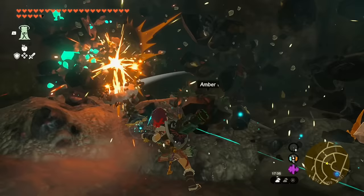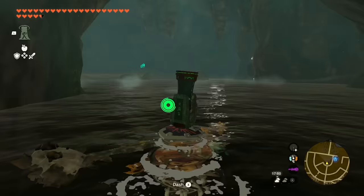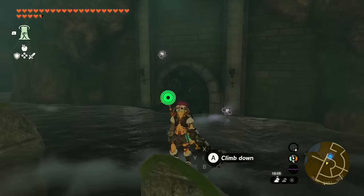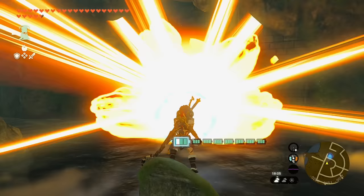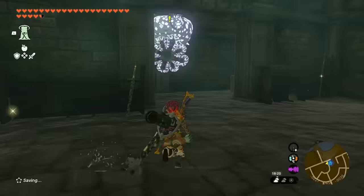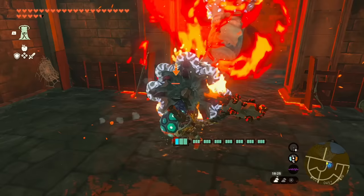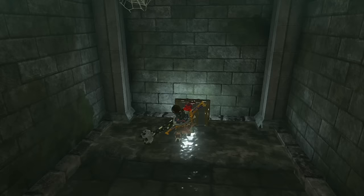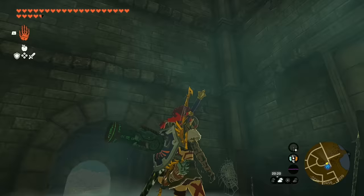Behind the blue rocks, as you go lower, there are three different types of gems — luminous, regular, and rare. All the way at the bottom is a pond, and to the left there's an enormous pile of rocks with a Stalnox inside. We don't actually need to fight the Stalnox — just climb up, aim toward the black rock wall, which takes three blasts. Inside there's a Frost Like-Like to deal with, and in that room, there's a chest containing the Soldier's Helm!